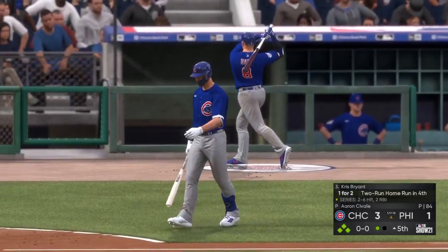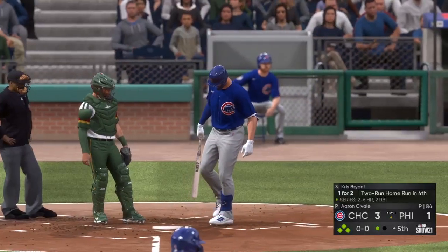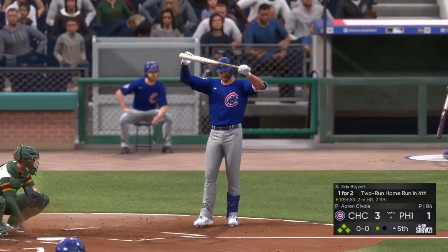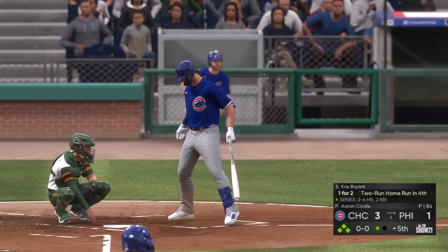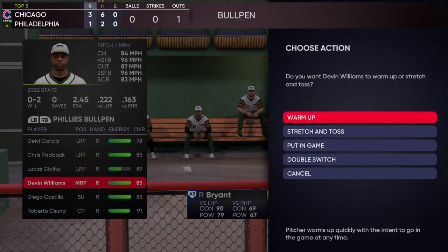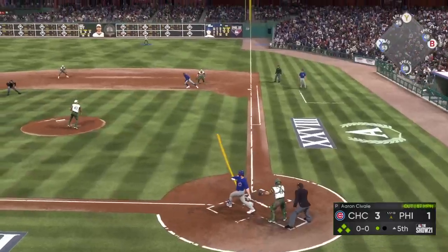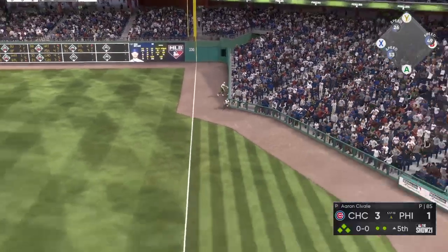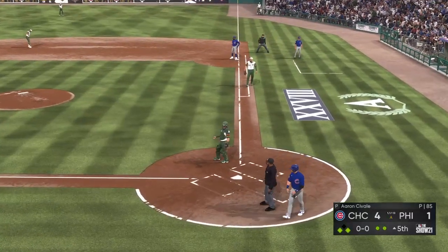Here's Chris Bryant in a bases-loaded situation — seems like the right man for the job. He's the team leader in RBIs. First offering hit in the air down the right field line — Harper on the move, makes the catch. A sacrifice fly, and they'll tack on a run. It's now a four to one ball game.